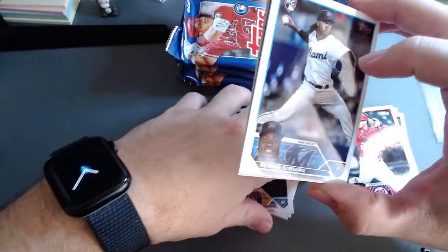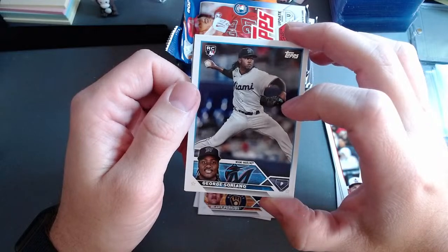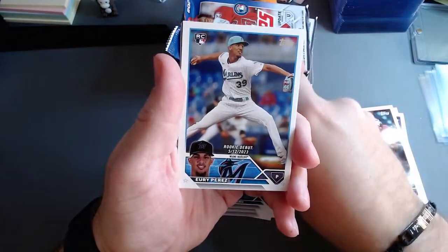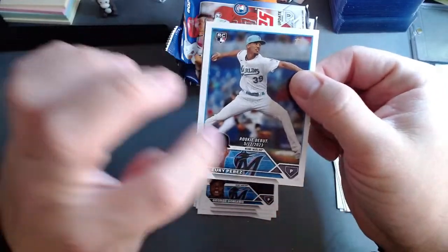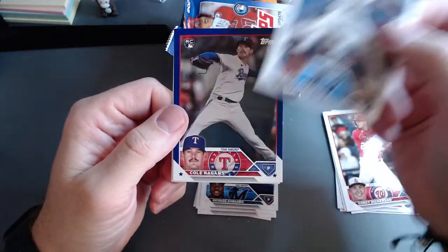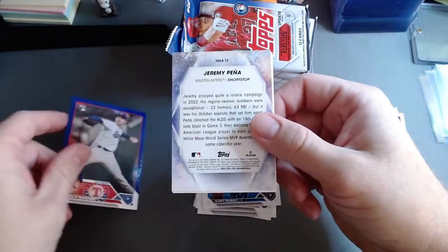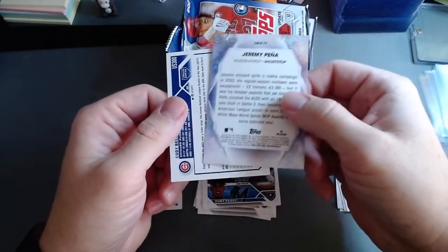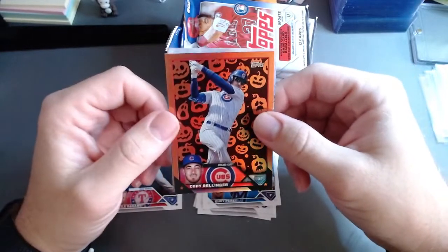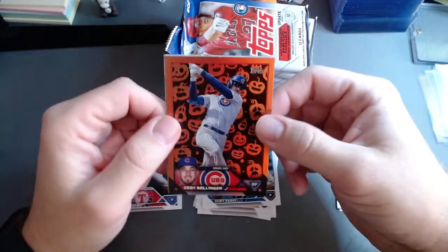I like the new Marlins logo — wait, I was thinking of the Mariners, which is Seattle. Those are different teams. These are the rookie debut cards — I like those. They show the date and the picture is from their debut, which is neat. We got a blue here — rookie Cole Raggins for the Rangers. And we got a Cody Bellinger too, which to my knowledge is a pretty good player.